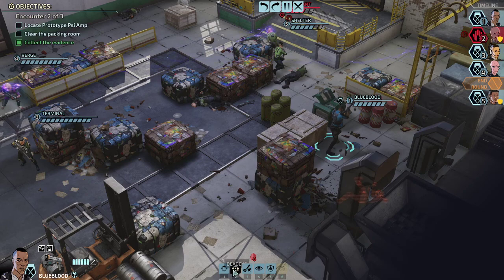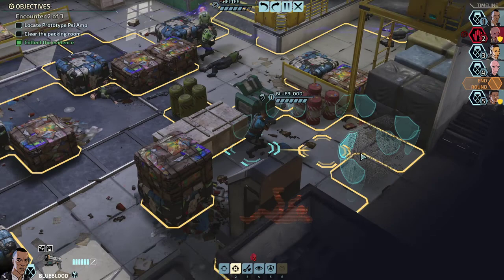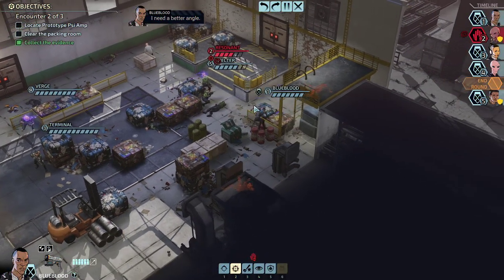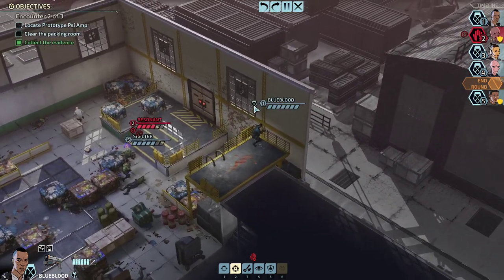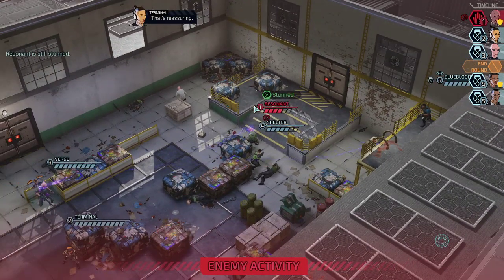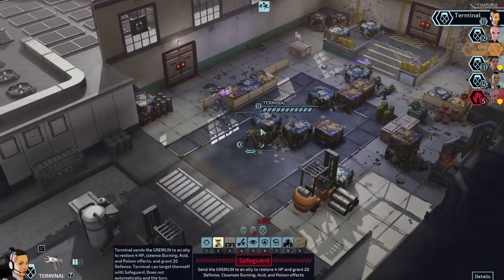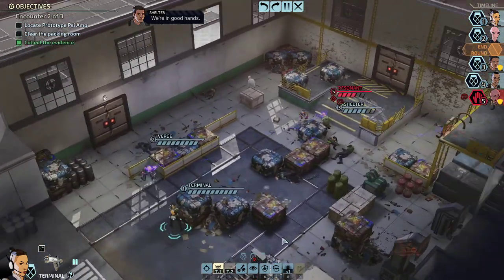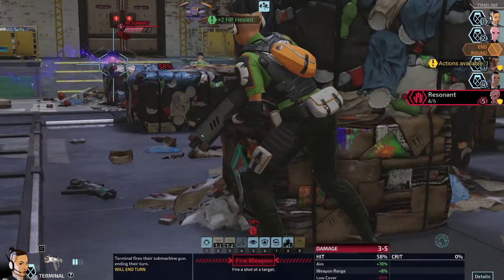I would reload for now and simply prepare for the next turn. Step up here, I need a better angle. If they move, I'll shoot — that's reassuring. Good, we finally can heal Shelter up, and we should be fine overall now that everyone's full again. The second encounter is done.